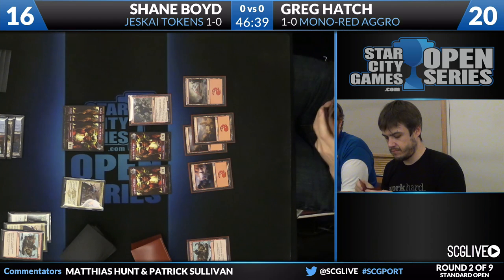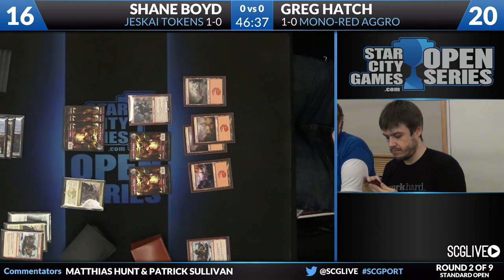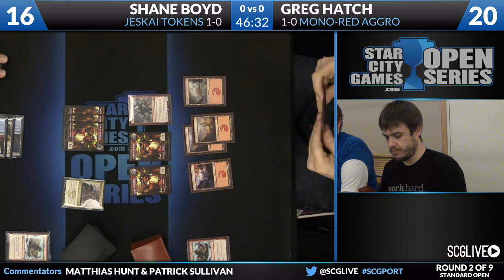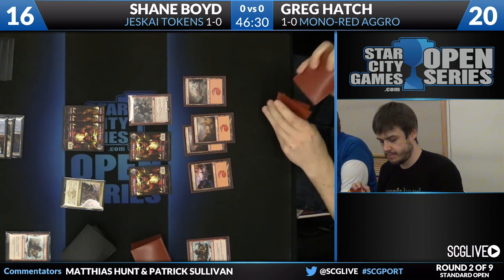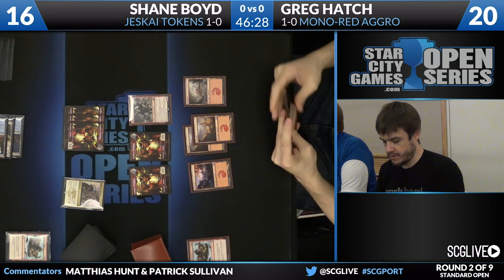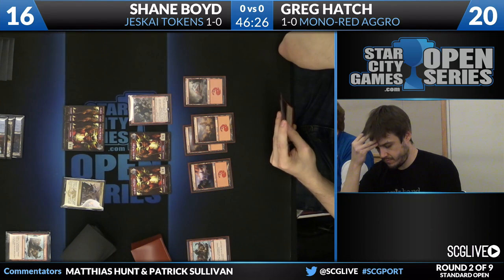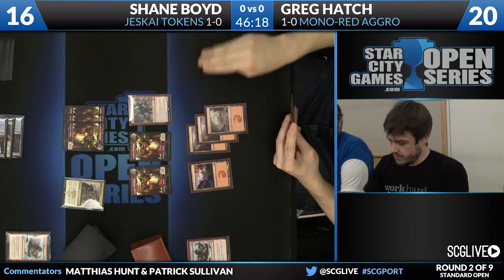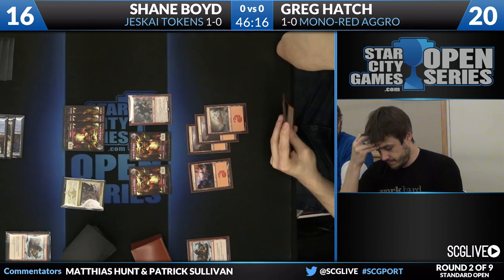I'm not even happy to have four mountains in play. In the old mono red list from last year, you had four copies of Mutavault as a nice hedge. You also had Mizzium Mortars — not always relevant, but sometimes you'd get to six lands, overload Mortars, and that's very powerful. The current Standard builds of mono red have no analog to either of those cards. When you get land four or five, it's really hard to convert those into anything useful.